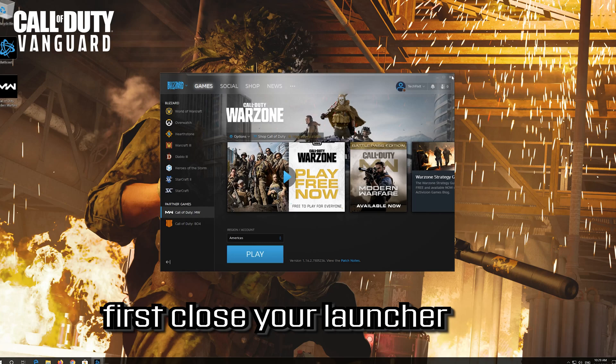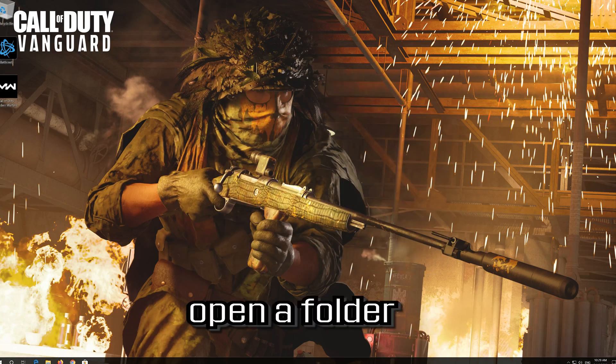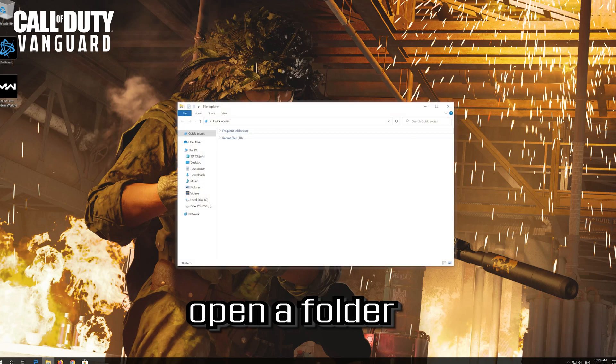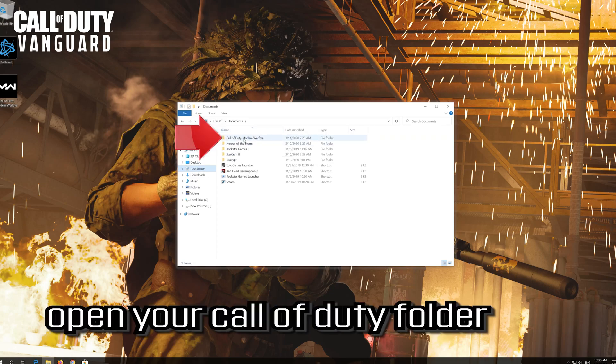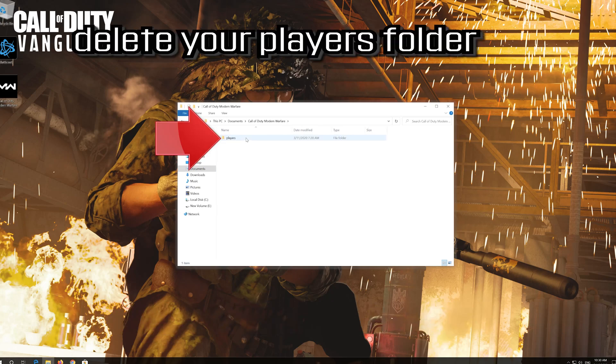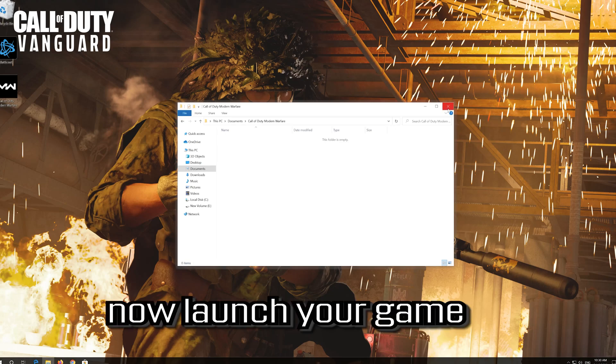First, close your launcher. Open a folder and go to Documents. Open your Call of Duty folder and delete your players folder. Now launch your game.